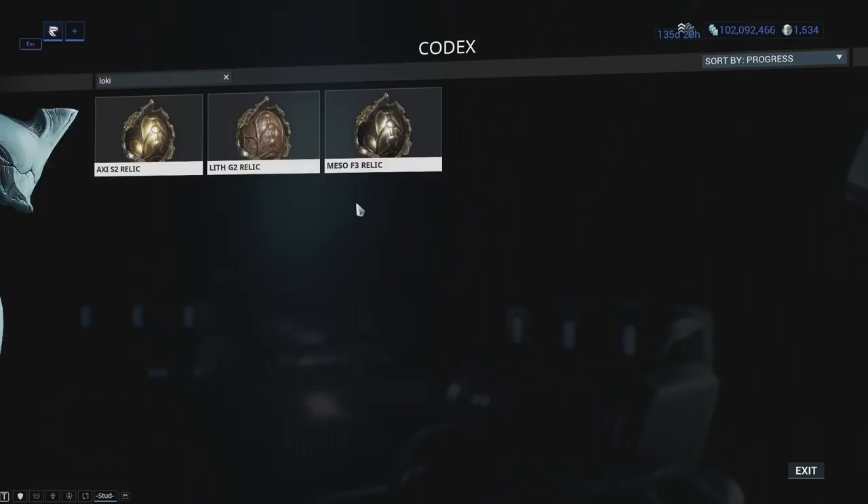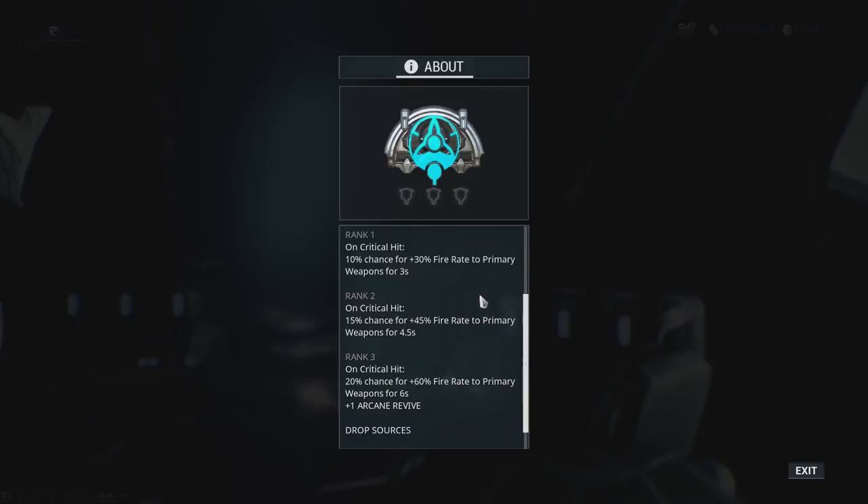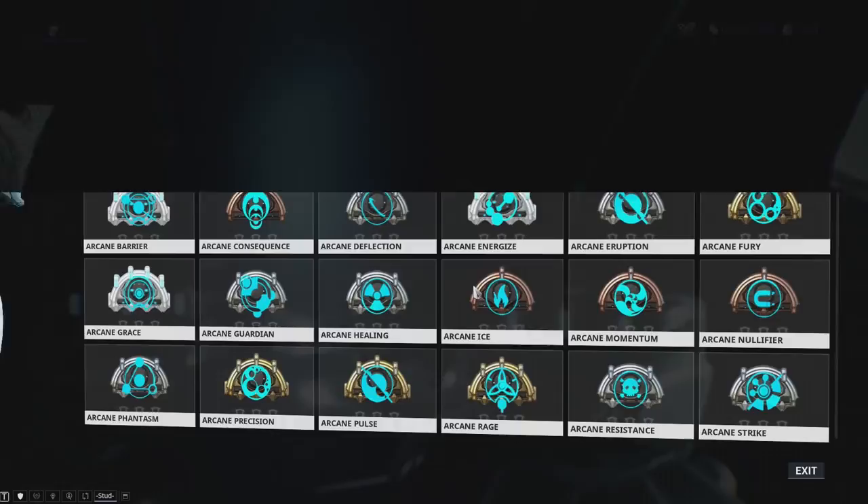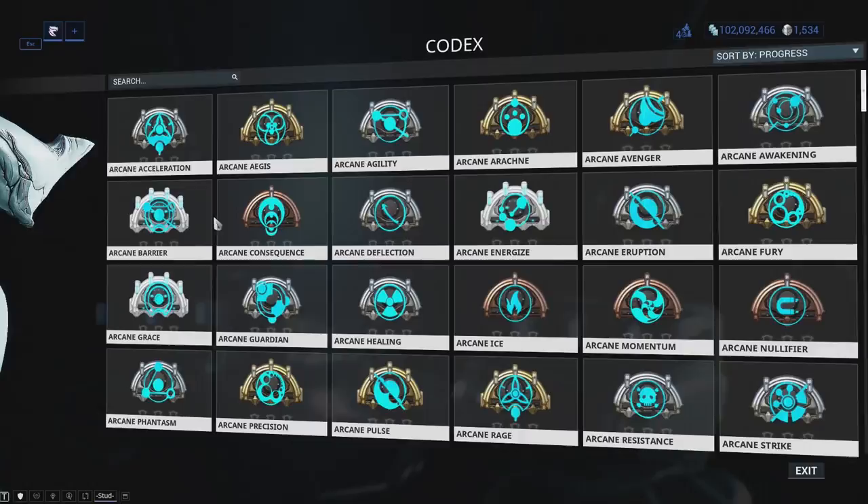We also brushed over Arcanes. Arcanes are buffs for Warframes and other pieces of equipment which you're going to unlock later on. I'm not going to tell you how to get these, but you can view all the stats for them in the codex. They are 110% worth it — now that they're easier to farm, they can make your builds so much better. They're very accessible, and you're going to learn very early on from the Warframe community how to get these, but it is kind of a spoiler. So don't worry too much about these if you see them on a build video.